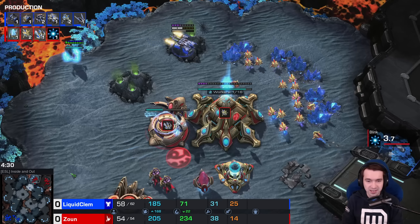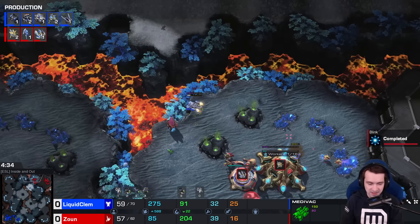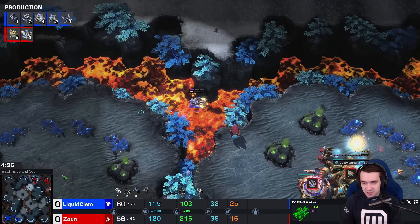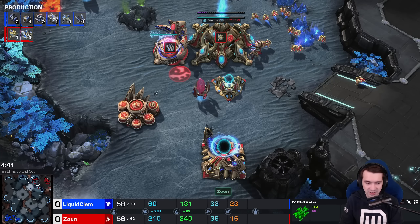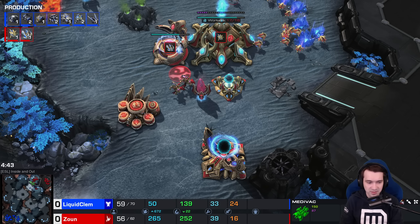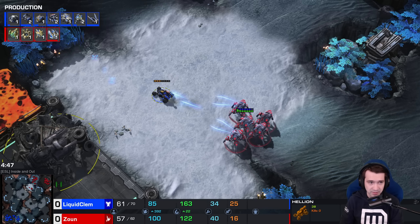Clem doing whatever he can to keep Xion busy. It did distract the attentions of the Stalker, but Xion's watching for it. He sacrifices one Probe on the altar of defusing the mine. And now, as Blink finishes, the Stalkers will make their way out of the base.